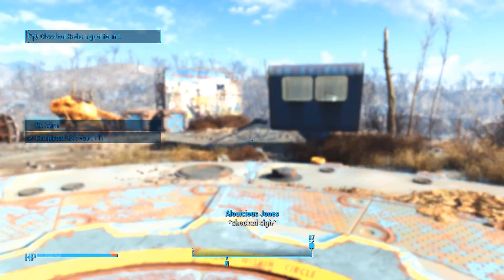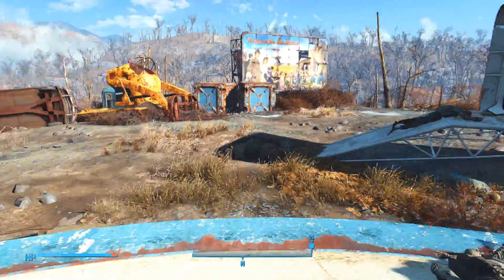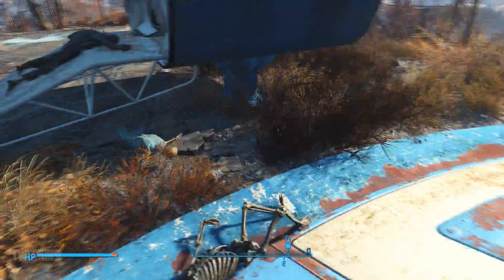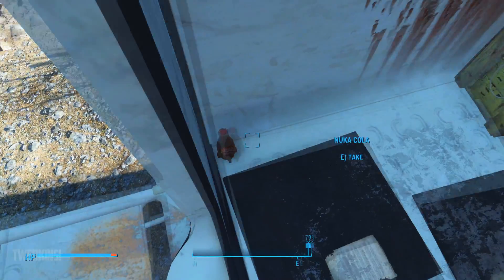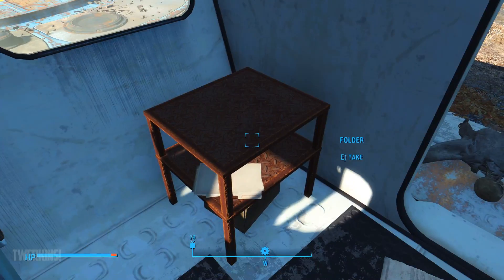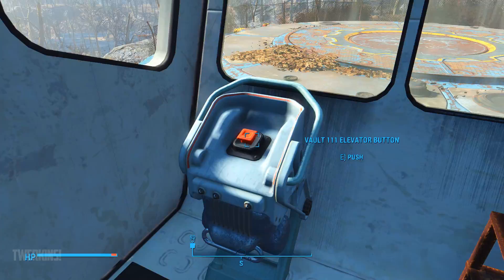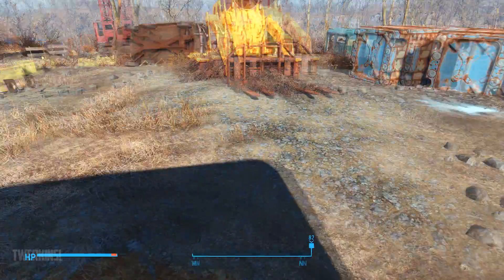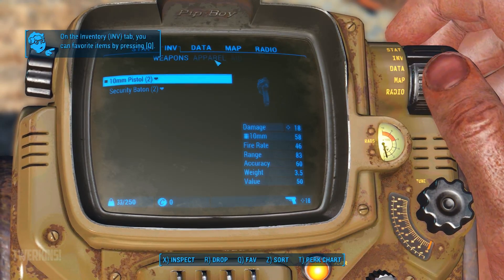Now we're out of the vault and I'm gonna take you through some stuff around just right around this area, and then after that we can head to the next part and you guys can check that out. Just kind of making sure there's no stuff I missed the first time. If you go up in here you'll find some of these — that's the radaway right there, you're gonna need that. Take that folder. This is the elevator button just in case you want to go back in there for whatever reason. Also, press I for your inventory — it'll just take you to that part of the screen on the Pip-Boy.